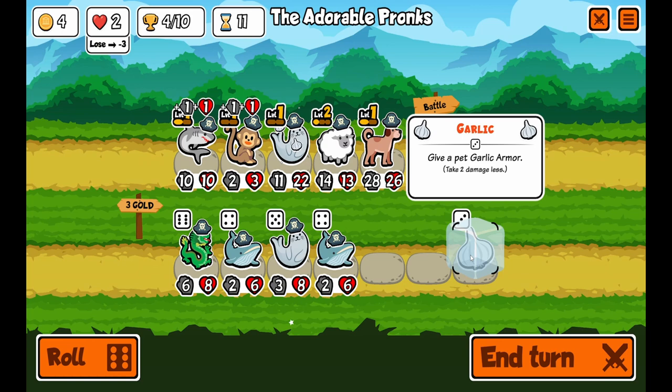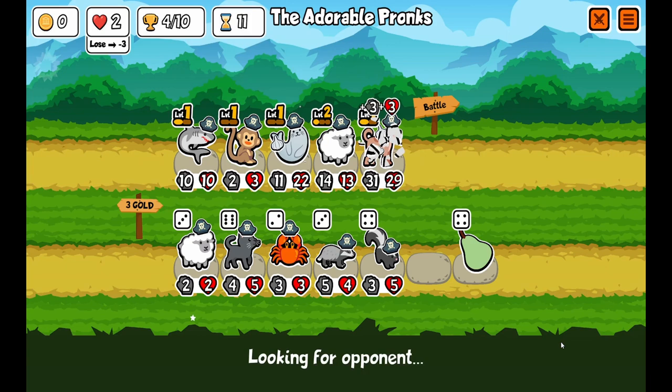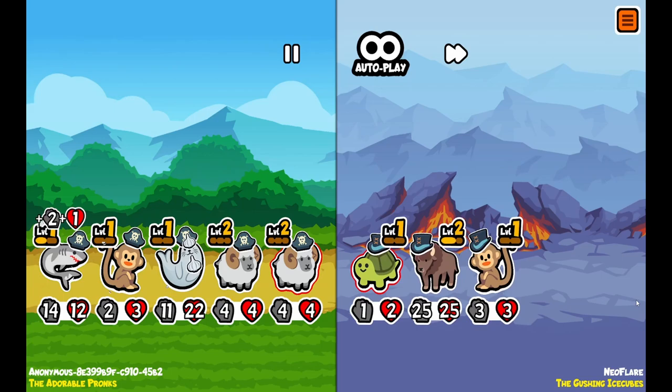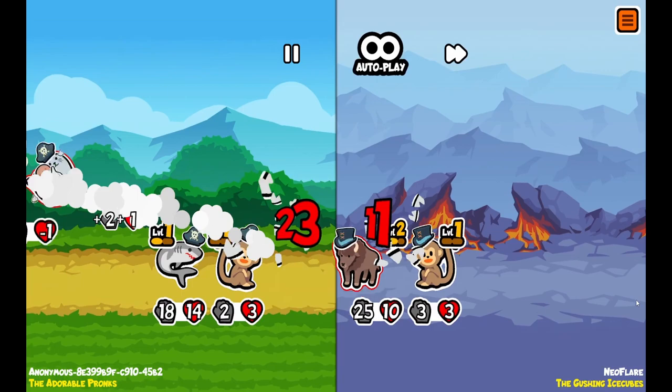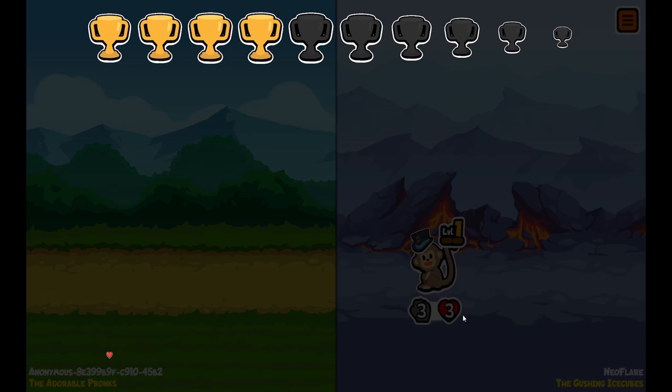I'm going to feed the seal and he'll feed the others. Roll — I'm giving him garlic. I am just hoping this works. Oh no, we're in trouble. I think we've lost it. Well, thank you for watching — if you made it this far, I'm impressed. Bye.